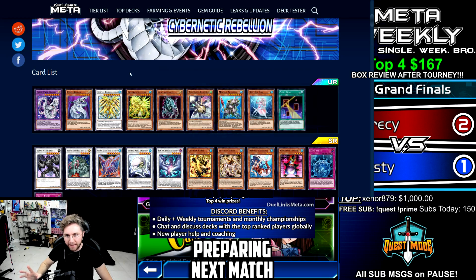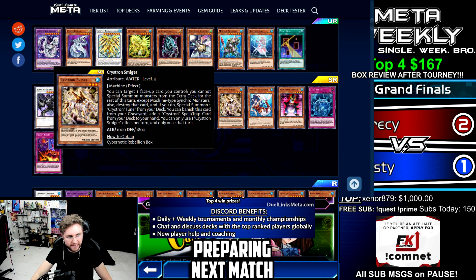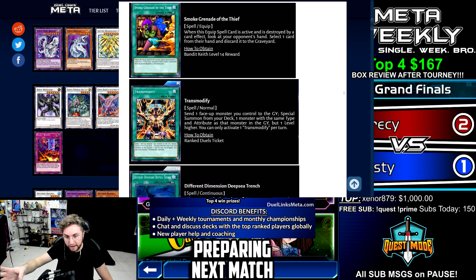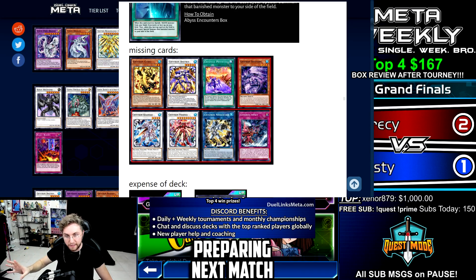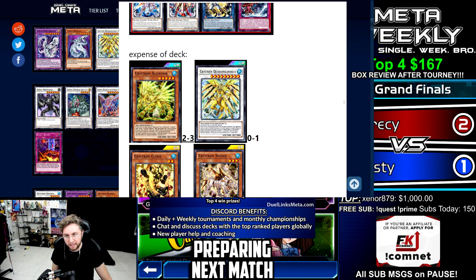The Crystron deck type has an ultra rare synchro, an ultra rare monster, a super rare, and a super rare. This is a big deck type from the new box and the TCG. It has topped one time, and when it topped it used cards like Iron Call and Smoke Grenade, which could be a good idea since the deck does destroy your own cards. Cards like Transmodify, Different Dimension, and Deep-Sea Trench are worth considering. We are only missing five cards — the cards highlighted in red are the only missing cards.